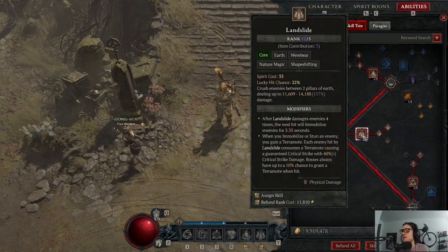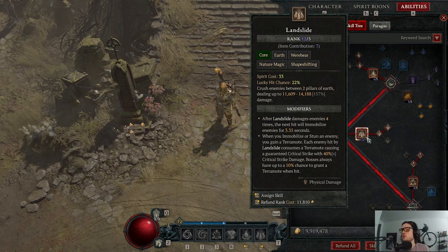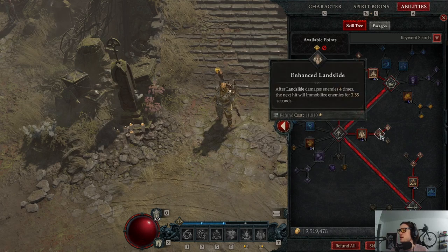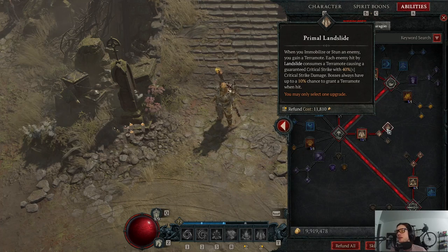Landslide is our bread and butter ability — it's going to do the bulk of our damage. I have seven levels from item contribution and will get up to about level 16 with all my procs up, which is incredible. It comes from each side and crushes enemies in between. After it damages enemies four times, the next hit will immobilize them. With Terror Mode, when you immobilize or stun an enemy you gain a Terror Mode, and each enemy hit by Landslide consumes a Terror Mode for a guaranteed critical strike — 40% critical strike damage. Bosses also have a 10% chance to grant a Terror Mode when hit.